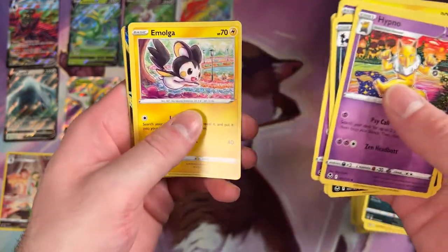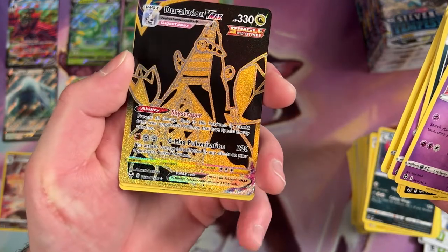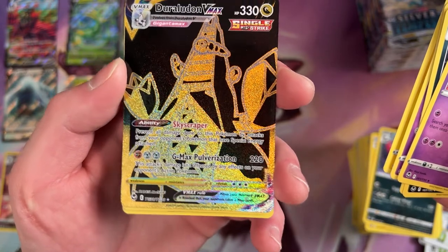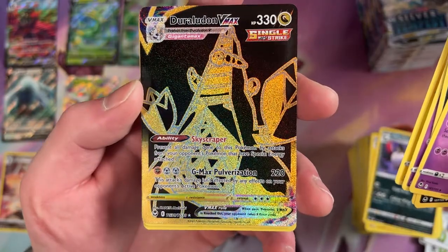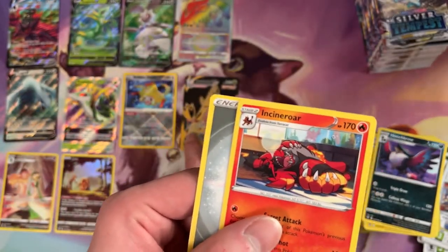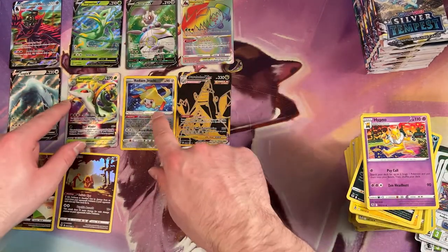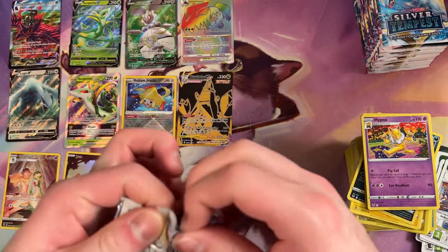Oh wow. So this replaced our Reverse Holo again. It's a Duraludon VMAX — I can never say this guy's name. Somebody will tell me I'm wrong. That's got to be a Secret Rare too — that's the alternate foiling process. Black and gold. And then we got Incineroar. I feel like we are just destroying right now. Just one after another. This set has some really sweet stuff in it — it just does not let up.